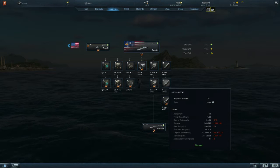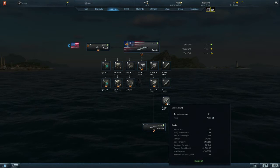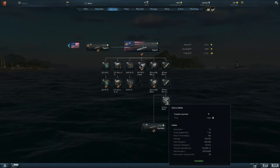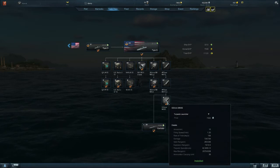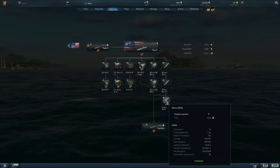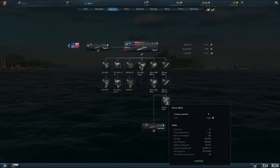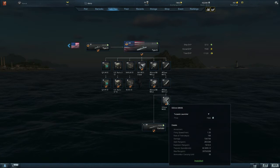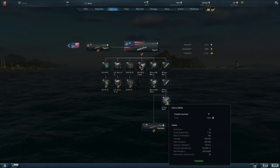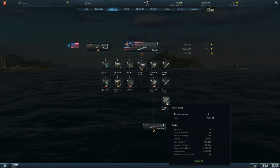So in general, as we look at torpedoes — I just took the tier 3 American Type S — if we look at the top researchable torpedo, a couple things you want to pay attention to: the firing speed, the safe range, which is pretty similar across the board, and then the torpedo speed.